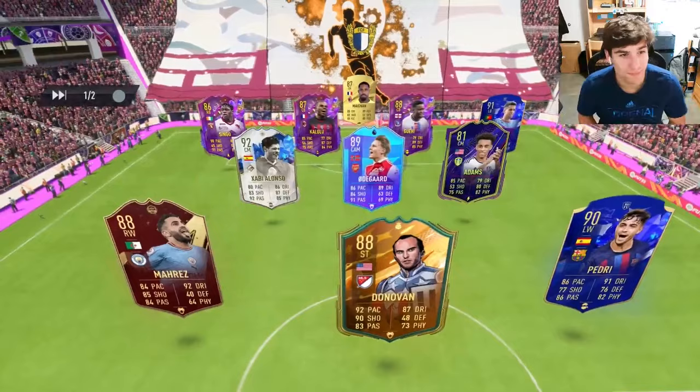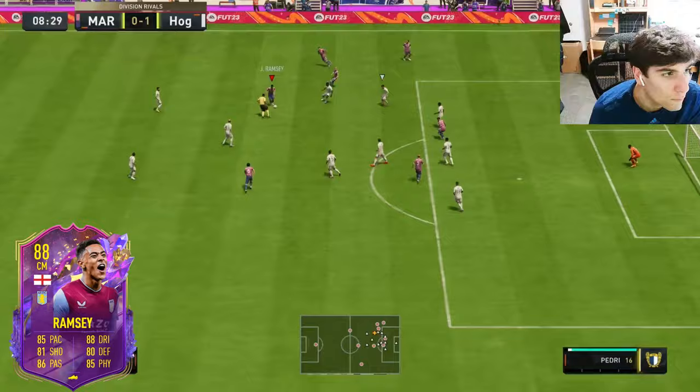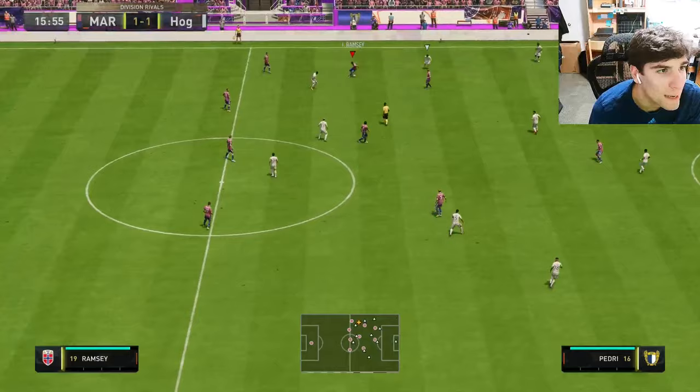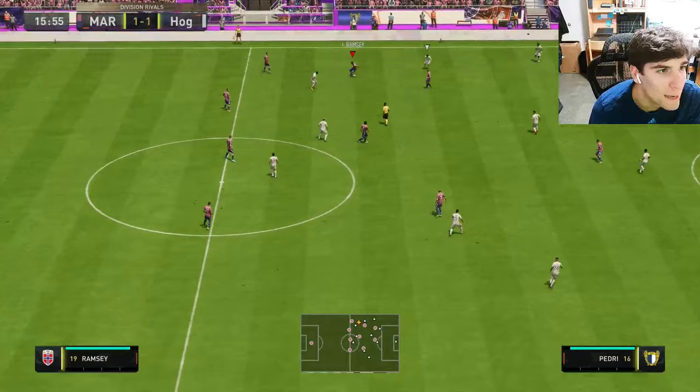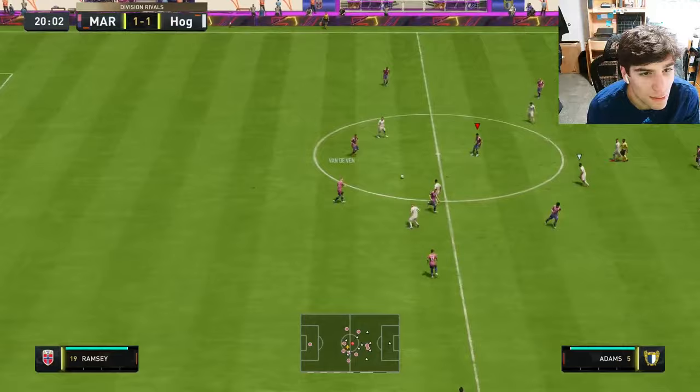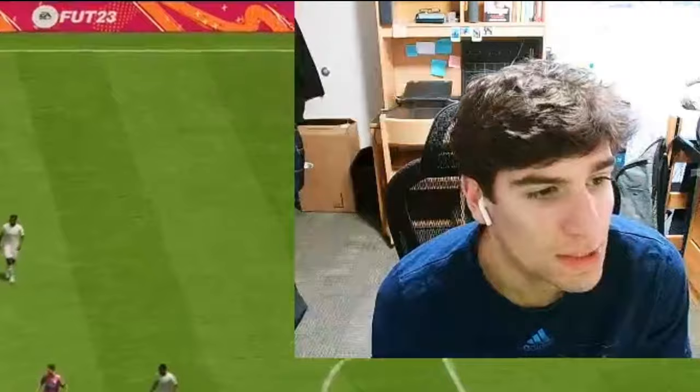Shadow brings defensive awareness from 76 all the way up to 80. First game, let's go Ramsey — testing this. His dribbling is going to be so beneficial when building out from the back. He feels really fast compared to his 86 rating — he feels rapid. Good tackle from Ramsey, and I didn't even press anything there.